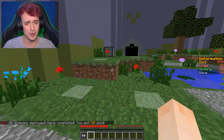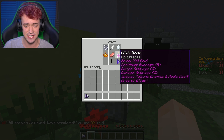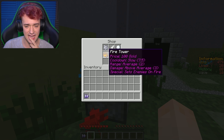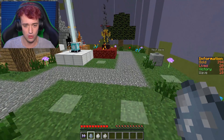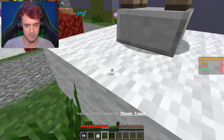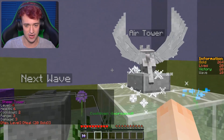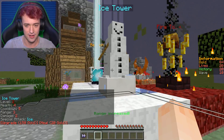37 gold. Let's see if we can buy something. Witch tower poisons enemies and heals itself, area of effect. Support tower decreases cooldowns of nearby towers. I want to get another ice tower, another sheep tower, and another air tower. Now we still got a bunch of gold, so let's upgrade the sheep, the air tower, and the ice tower.